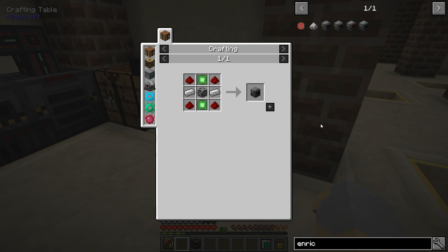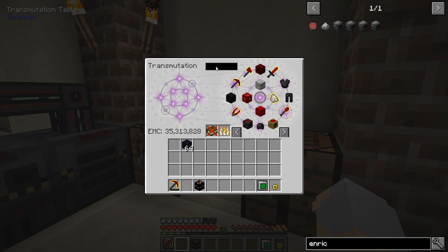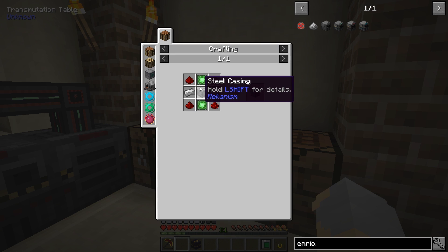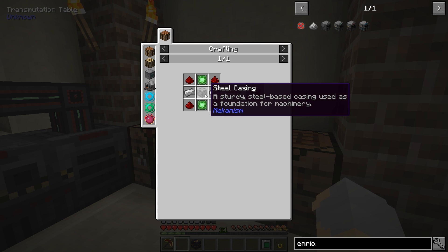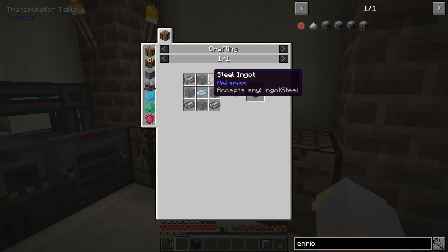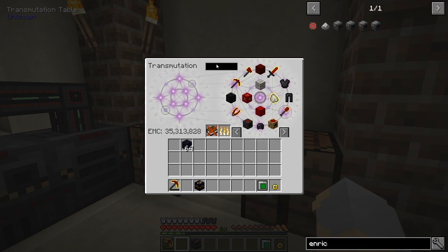We don't have Ender IO. Let's look up obsidian dust — enrichment chamber. Okay, so we're going to have to make an enrichment chamber, which is fine, that was something I really kind of needed to make anyway. So it needs the Mekanism steel specifically. And this is the weird thing about this system — it doesn't recognize ore-dictionaried stuff, so I don't know that it's actually saving us any time.